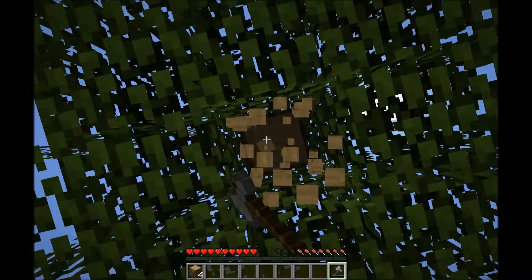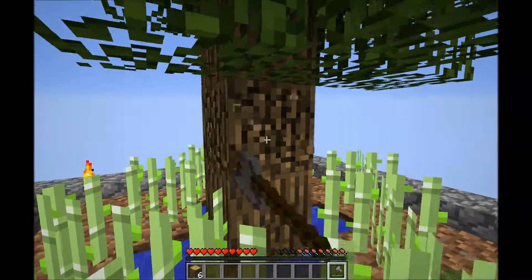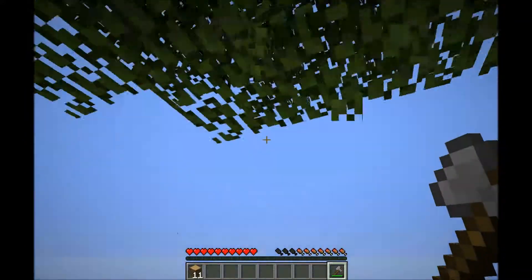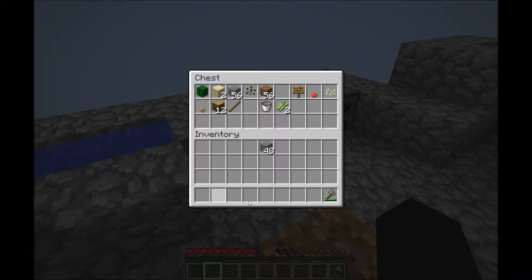Also, Tiny, would you like to remove the cactus so any saplings that do fall don't fall on it? I can do that. I just thought it might be a logical thing to do. At least now we finally have wood.